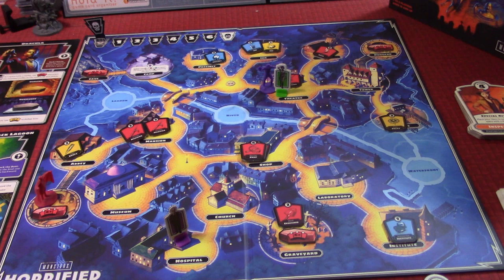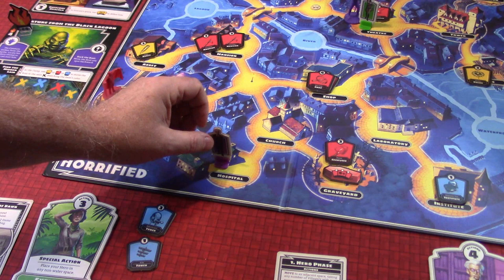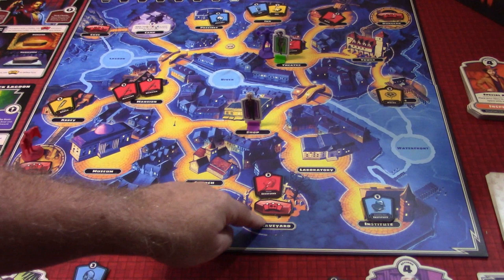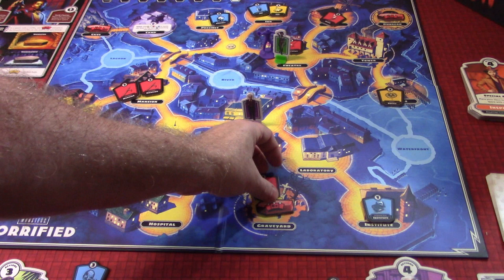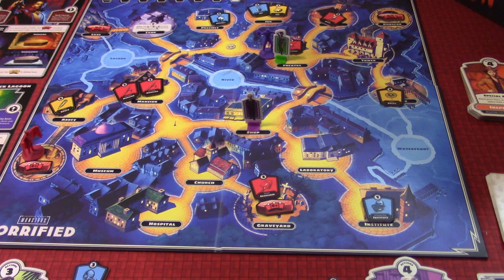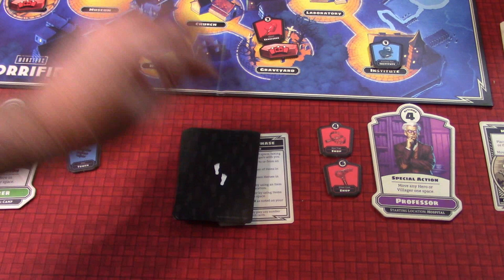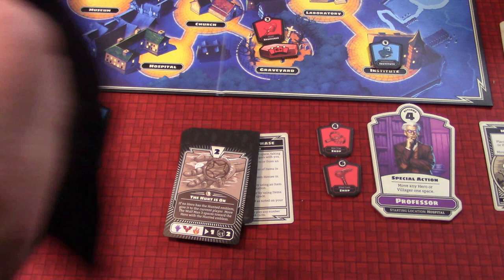Professor Van Helsing is at the hospital with four actions. He moves one, two, three, four - picking up items along the way. We're going to try to get down to smash a coffin. We have a six-point item and only need that to destroy one, then we can pick up more to smash another of Dracula's coffins. Dracula will be on us, but there are no villagers yet and the Explorer seems safe for the moment.